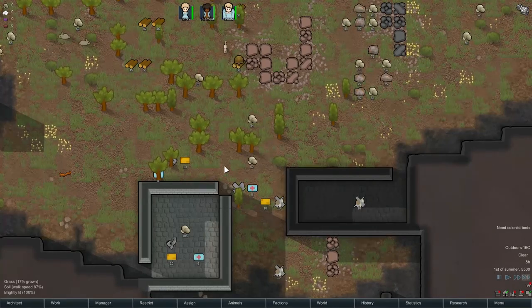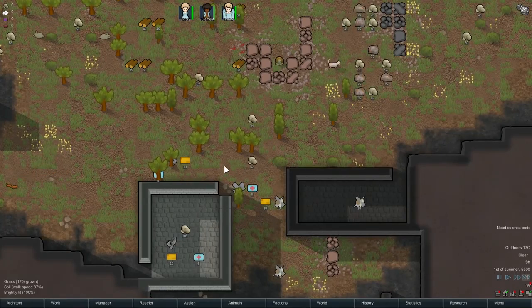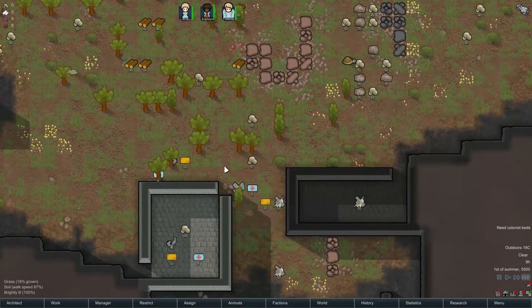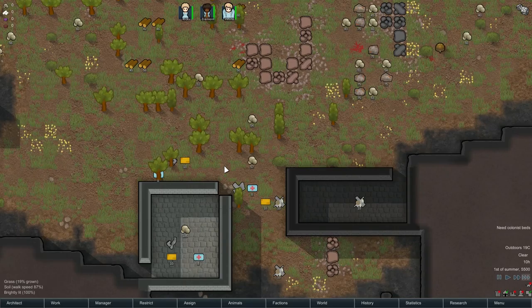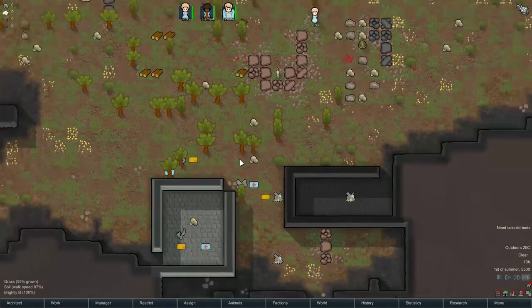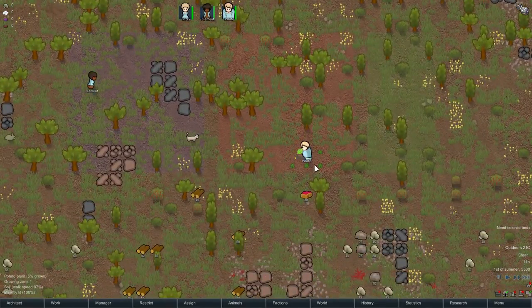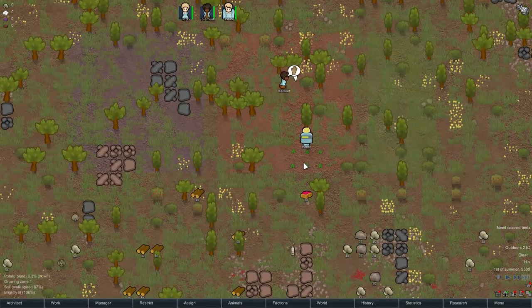I like using potatoes and rice because they never go bad. I mean, corn is kind of like that, but corn goes bad a lot faster. Alrighty, get them on that — they're relatively fast at all that.